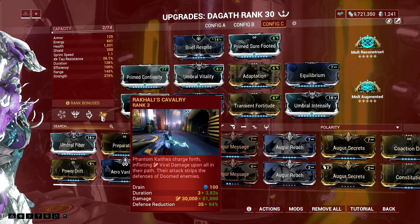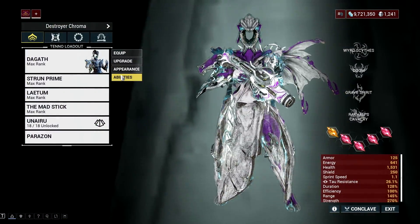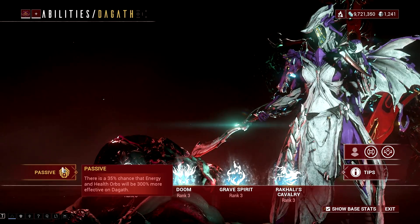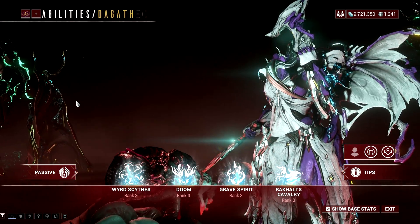It's kind of a bummer because even with Arcane Energize and her passive, I can't completely spam Dagath's abilities freely. The setup is enough for average Warframe players, but for me, I just want to spam her abilities over and over again, never worrying about my energy at all in Steel Path levels.